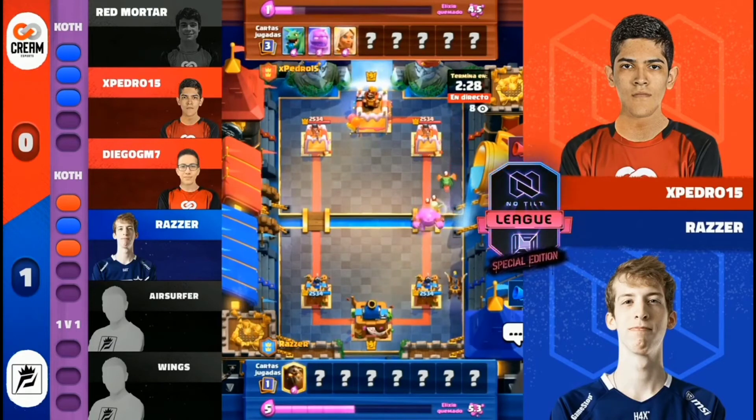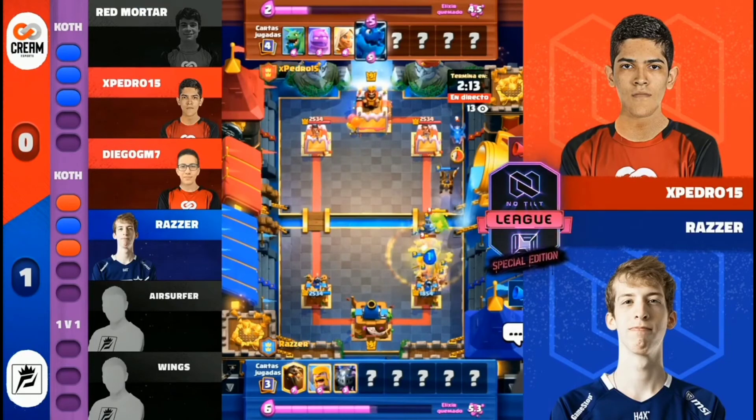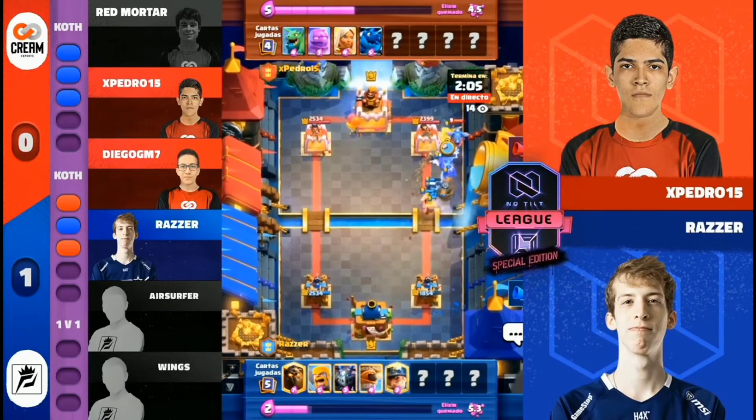Oh boy, right out the gate — Lava Hound and directly under the Lava Hound, E-Golem Battle Healer. But right into Barbs — this might be, could this be the Kryptonite here? Could we see E-Golem rushing at the bridge completely backfire here for Pedro? Yeah, this will definitely be a really nice trade for Razor with those Barbs getting a ton of value, taking out just about everything.